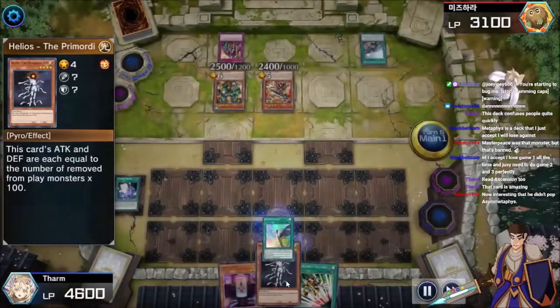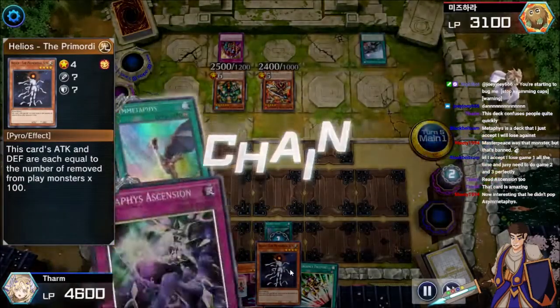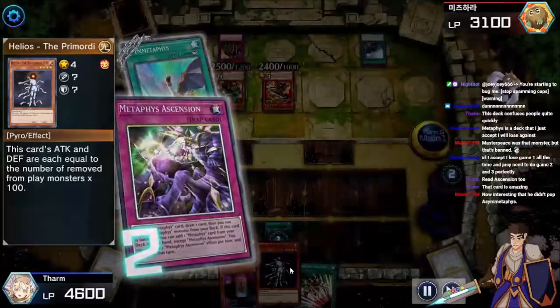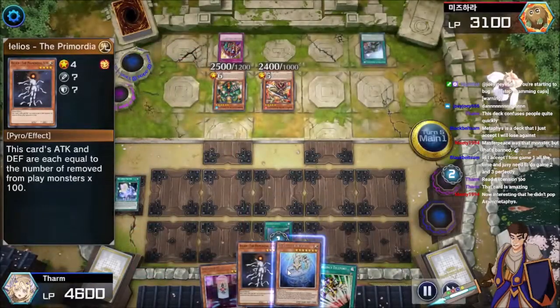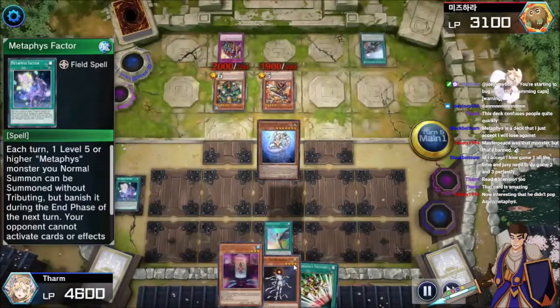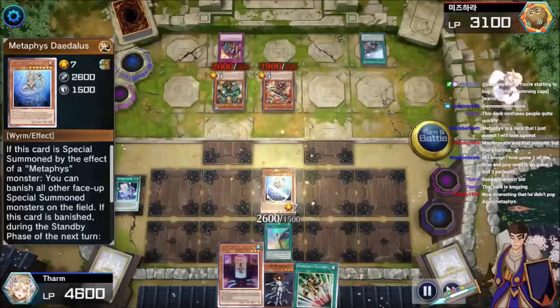Banish that, draw a card. I don't think I'd be playing this, but fair enough. I don't know why the Helios is there. You mentioned Thyrm was playing Macrocosmos. And then you can just go ahead and summon Daedalus, beat something up.